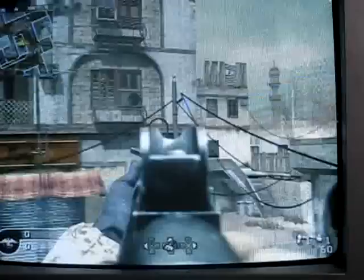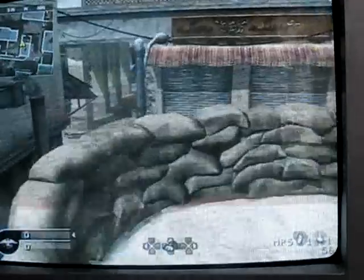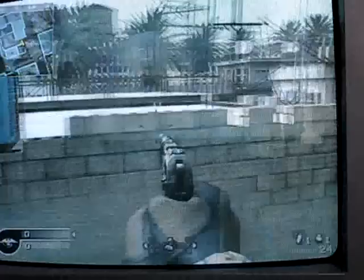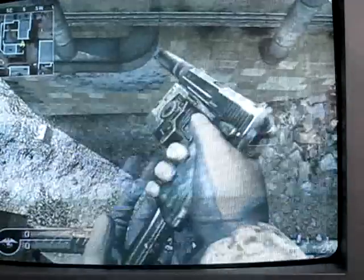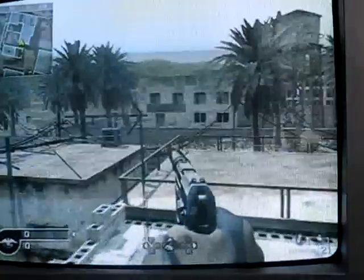I'm going to climb up here, facing that building — see where I am. Climb up on here and jump onto the lamp post. What you're aiming for is around there. Aim to jump on there, walk back a bit, and try to sprint jump onto it.